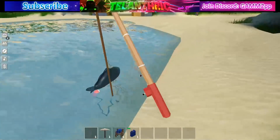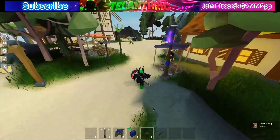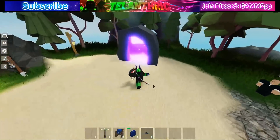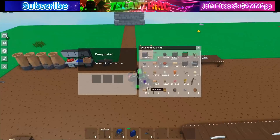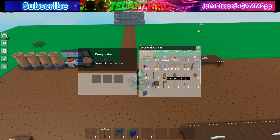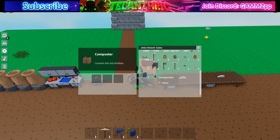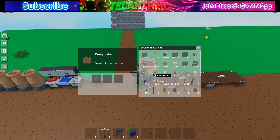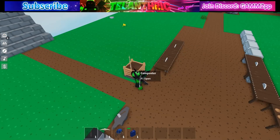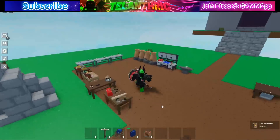I caught a fish and tried putting it in the composter fertilizer thing, but I couldn't get it to work — the fish kept getting stuck in my inventory. The fertilizer composter thing is completely broken right now. Hopefully the composter gets fixed in the next update.